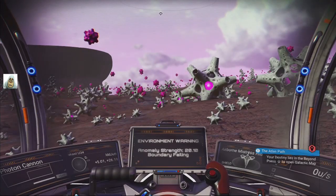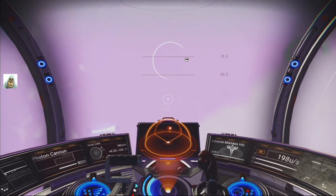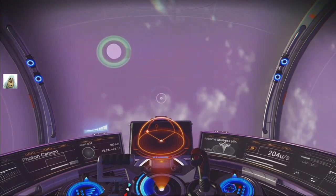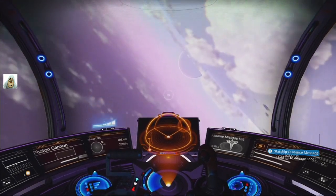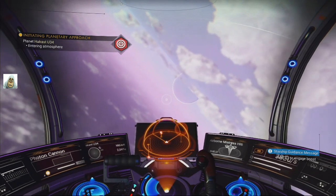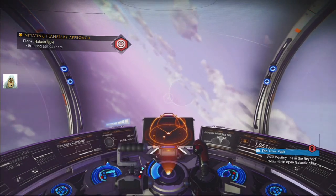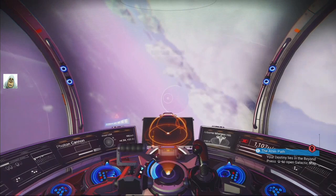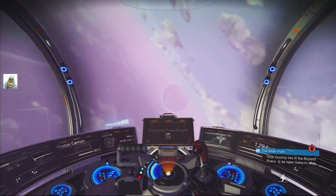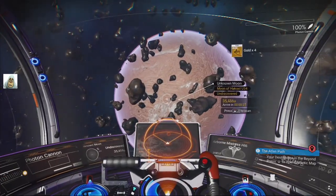Let's play No Man's Sky. We're going to the moon of this planet, which is the one we were on last time. It should be easy to find... that's not it, that's not it. Is this it over here? It could be that one in that direction — it's behind the planet I think. There it is, just poked its little head up. We're going to go there.